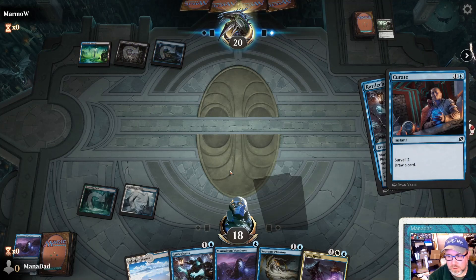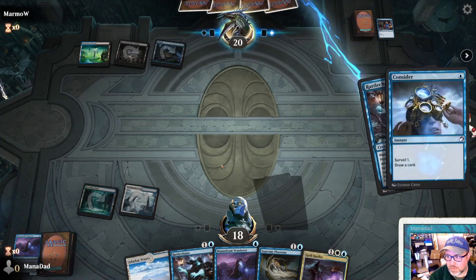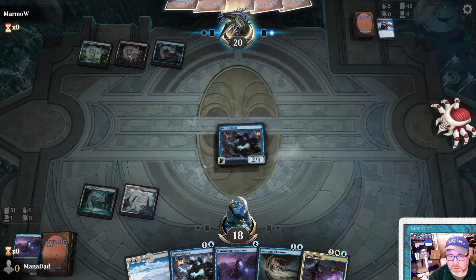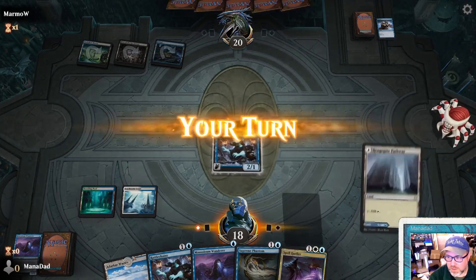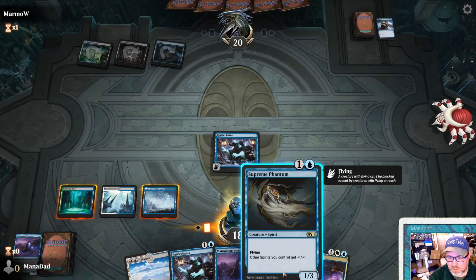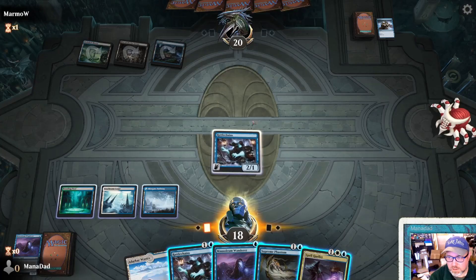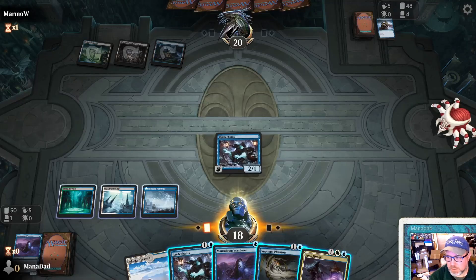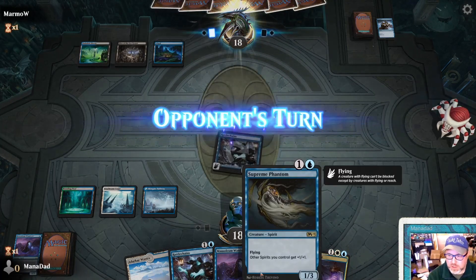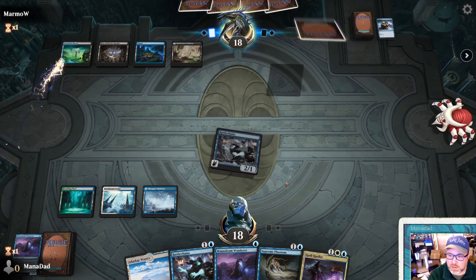They're going to Curate - that possibly means they don't have anything. They also could possibly have Fatal Push. Is this a Surveil deck? You can watch my video - I tried out the Surveil deck when they announced all the stuff that was going to be... So we can Flash in stuff. I want to hold up Spell Queller. Possibly the best thing to do is just get out Supreme Phantom and Mausoleum Wanderer, and hopefully use Mausoleum Wanderer to counter any annoying spell.